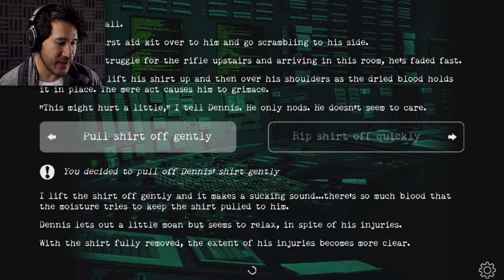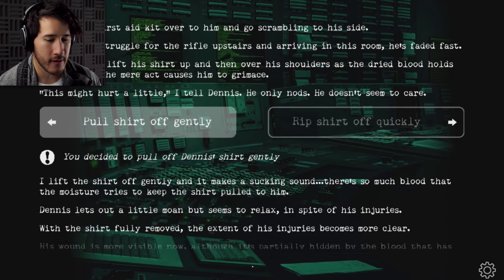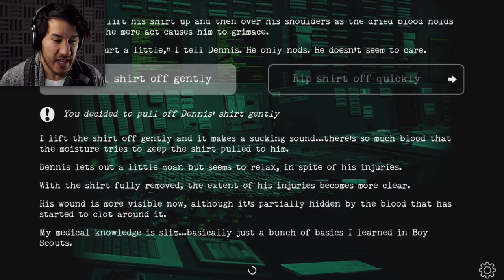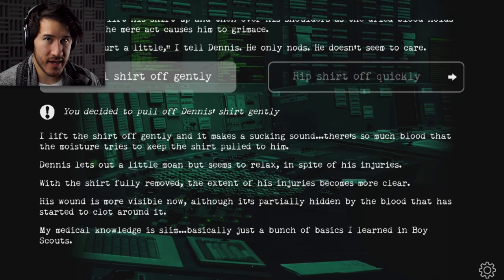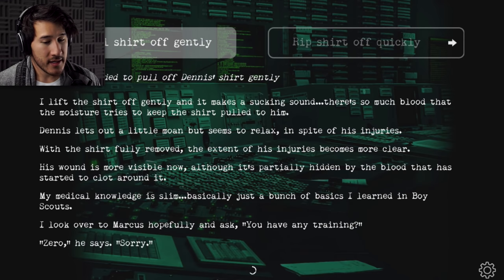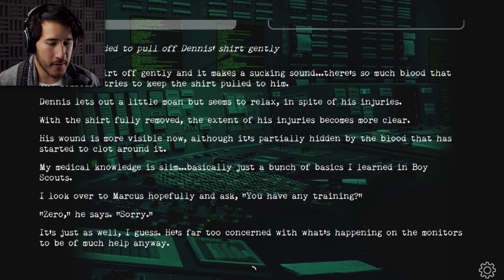With the shirt fully removed, the extent of his injuries become more clear. His wound is more visible now, although it's partially hidden by the blood that has started to clot around it. My medical knowledge is slim — basically just basics I learned in Boy Scouts. I look over to Marcus hopefully and ask, 'You have any training?' 'Zero,' he says. 'Sorry.' It's just as well — he's far too concerned with what's happening on the monitors to be of much help anyway.